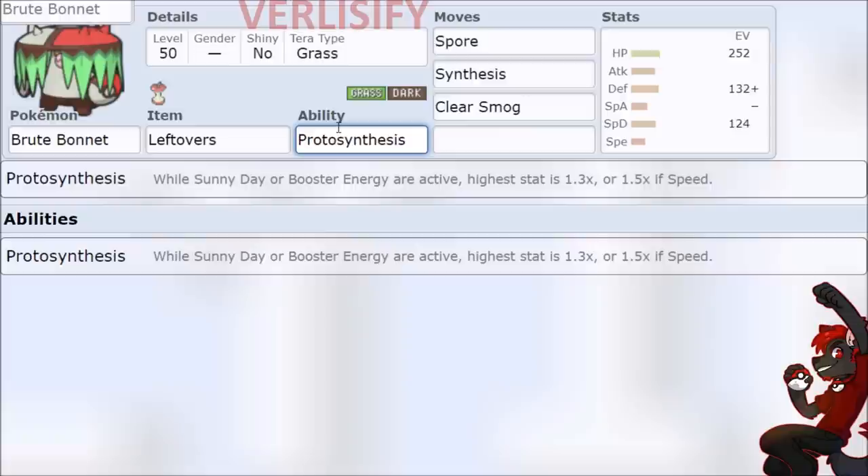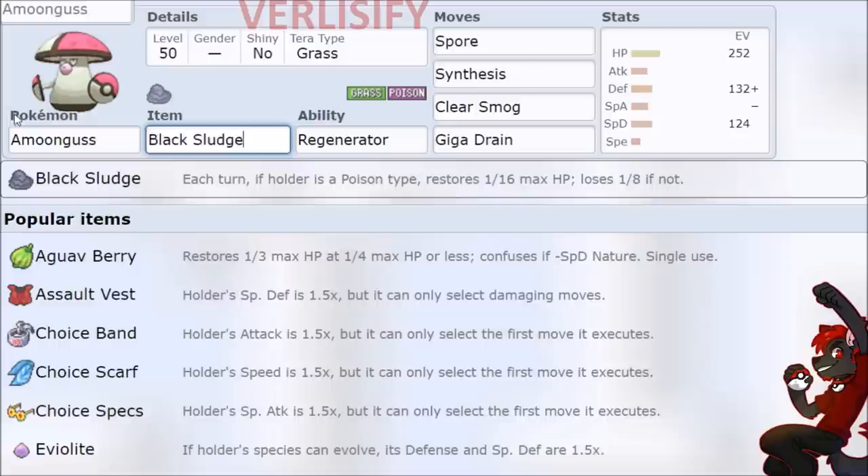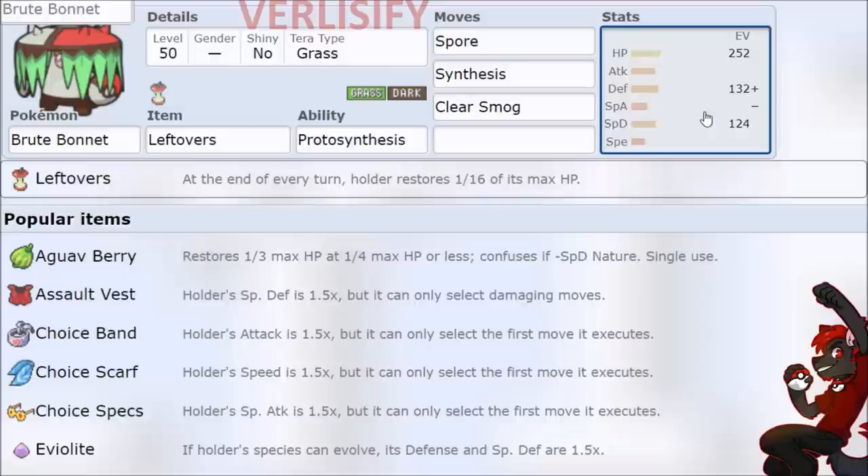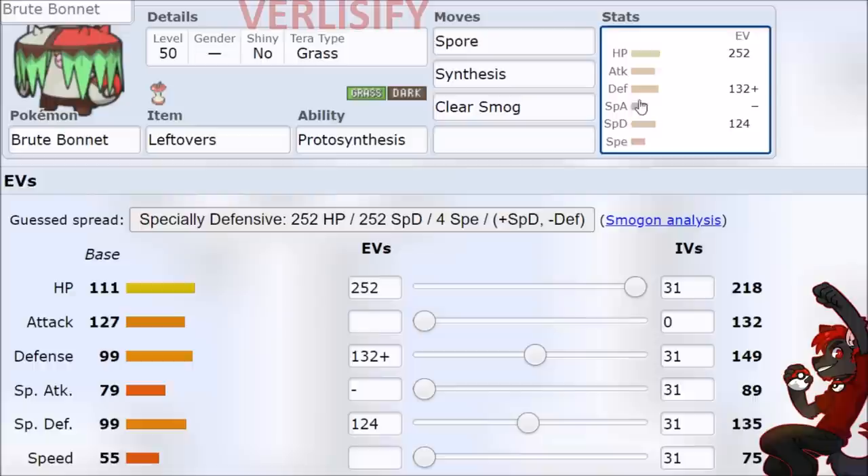The movesets and builds are different, but there are a couple things Brute Bonnet can specialize in, and that's what makes it spicy. Amoongus is just such a strong, ridiculous Pokemon - you don't need to Terra-type it, so keep the Black Sludge for the Poison-typing and free up a leftover slot. If you're going for Tank Brute Bonnet, it has the leftovers, absorbs that for your item slot, and does a similar thing. It spores on 55 speed, so we can sort by speed and scroll down to find the tank matchups we win.